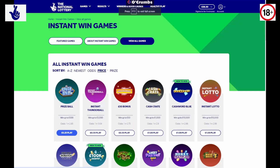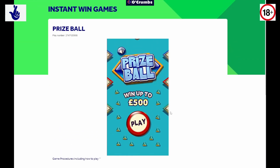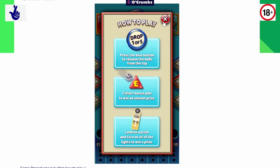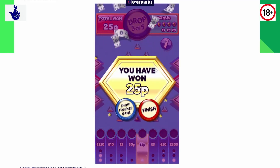I'll play them all in order, wagering from the lowest, 25p. First up is Prize Ball. Going for 25p. You drop one of five, and hit all five to get some sort of bonus. That's it - I've got that last one. Oh, 25p back - that's actually not bad for a 25p game. On to the next one.